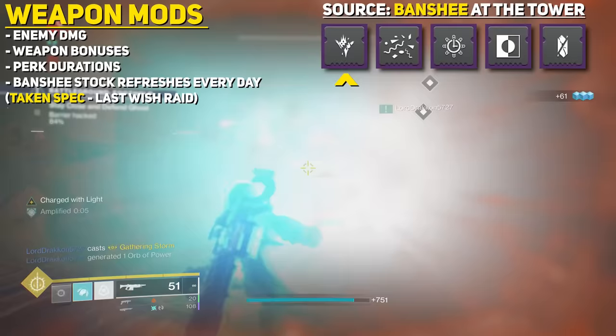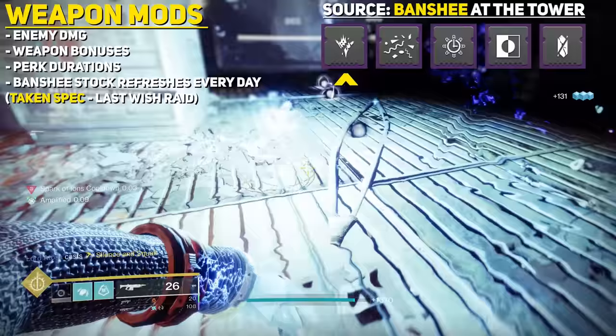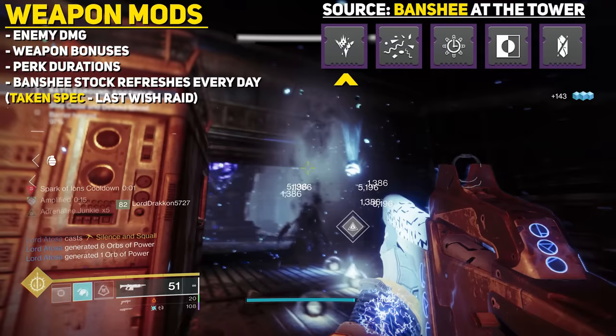Taken Spec is a very beneficial mod when dealing with Taken, and it can only be obtained from Last Wish Raid completions. It gives you increased damage against Taken enemies, and even in Nightfalls like Lake of Shadows or the Corrupted, this is a great mod to have.